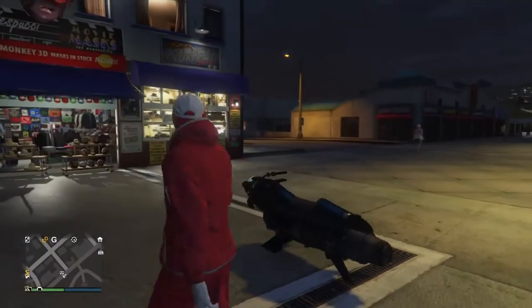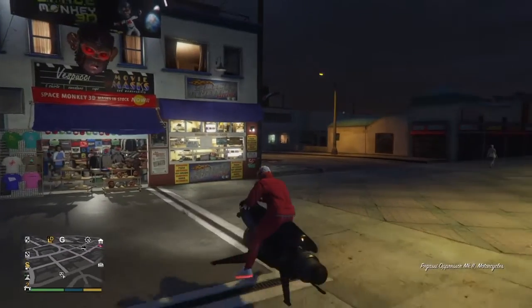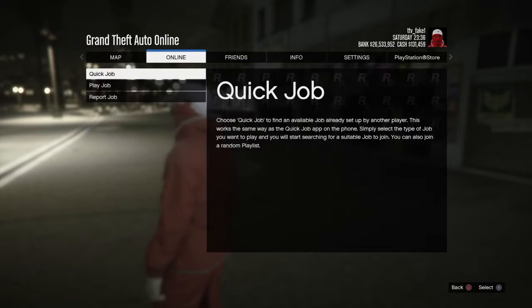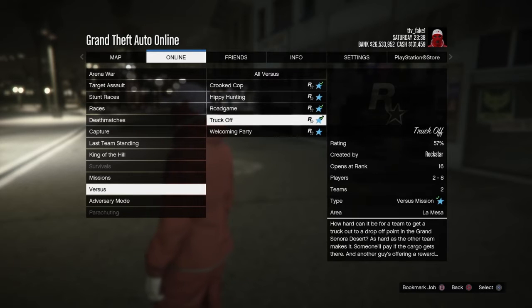What's going on. So today I will be showing you how to get the Trip Off and the orange joggers. You'll want to start off by starting up this mission called Trip Off. Just go to Rex Arpeter, Versus, and then Trip Off.